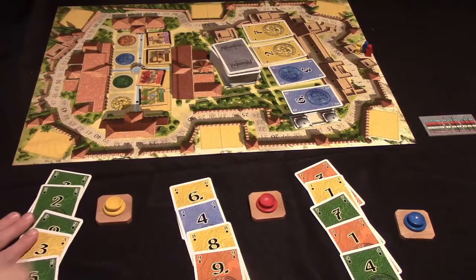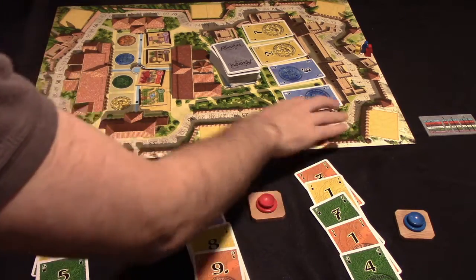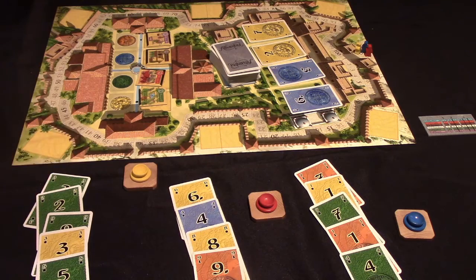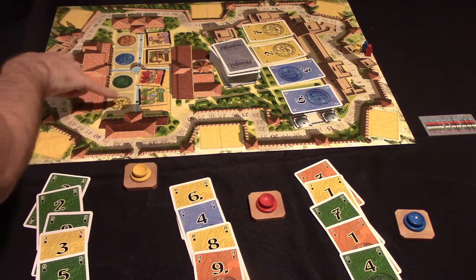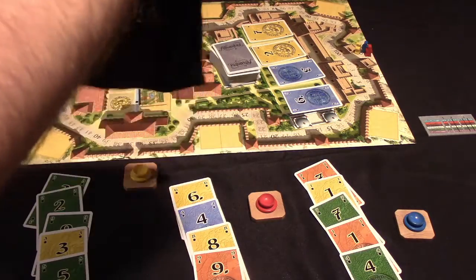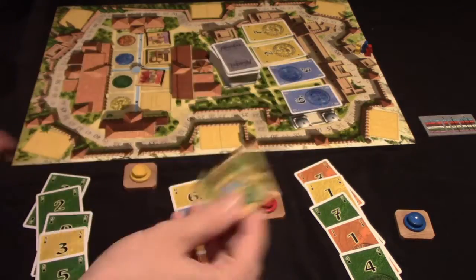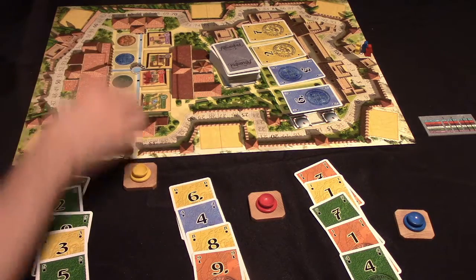Here we have a setup for a three-player game of Alhambra. There's a board which is really just a place to stick cards for the most part. I'm using the anniversary edition, which has some component differences but plays the same as the normal edition. On the board there's an area for tiles — you get a large bag of tiles representing different buildings. There are six different colors of tiles, each with a cost associated with it.